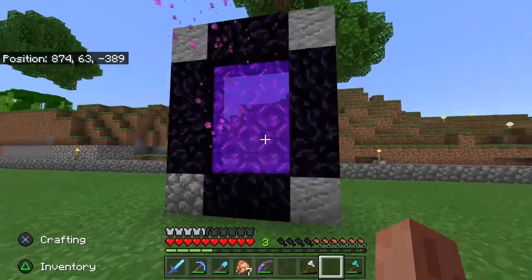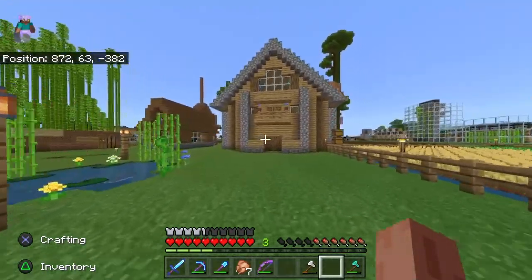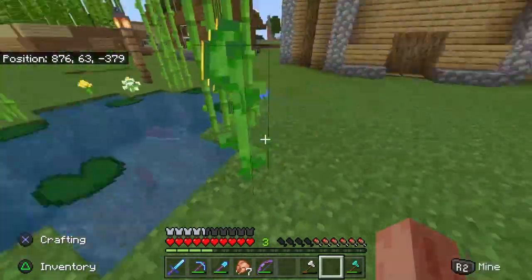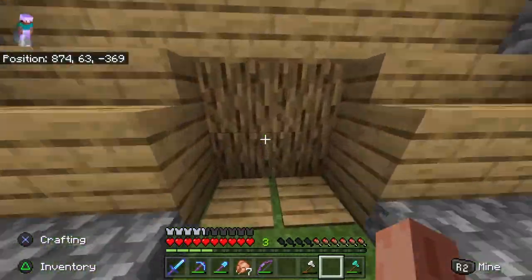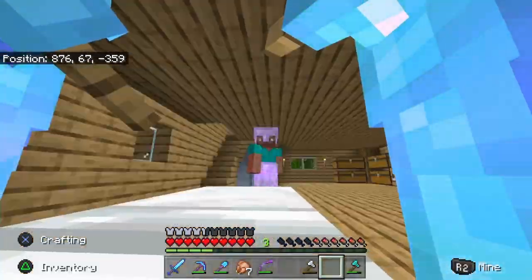First off, we have our nether portal — nothing too special. Then we've got my house. We've got my small pond I made and a simple piston door. We've got my table, and no, I'm not poor.